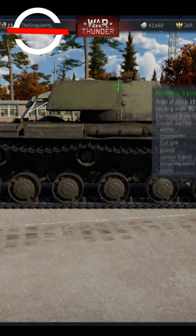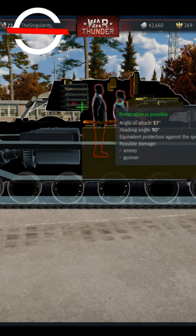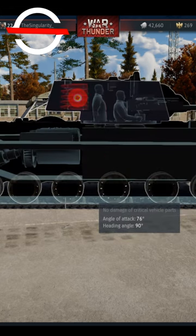From the side, you want to shoot the middle of the turret to kill the crew, or if you're looking to blow up the ammo rack, go for the back side of the turret.